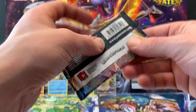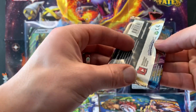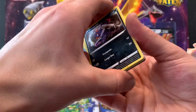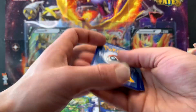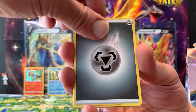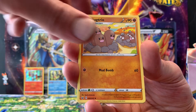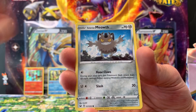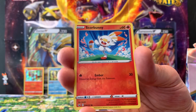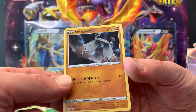We're three quarters of the way through this box and we've got one V-Max. Tenth pack: Steel Energy, Lucky Egg, Dubwool, Galarian Meowth, Scorbunny, Sinistea, Maractus, Scorbunny reverse hollow, and a regular rare Stonjourner — which we already have. The regular rares are piling up; where are the hollows?